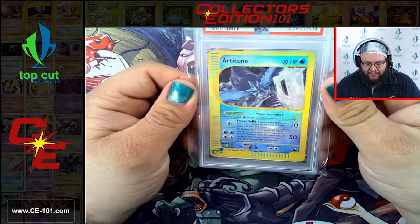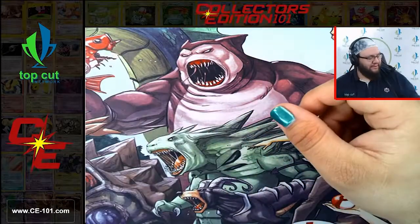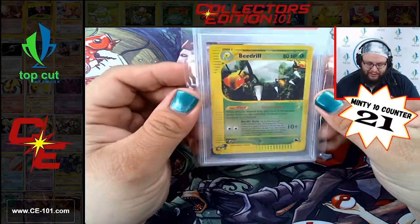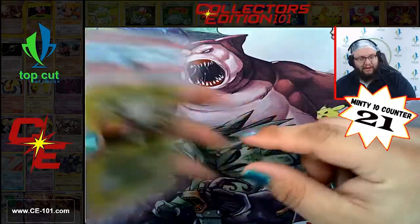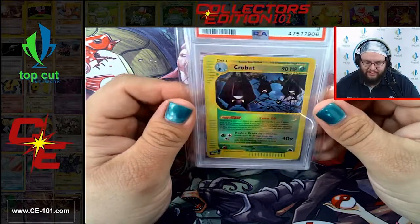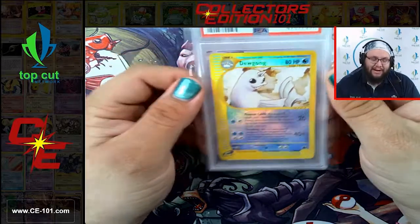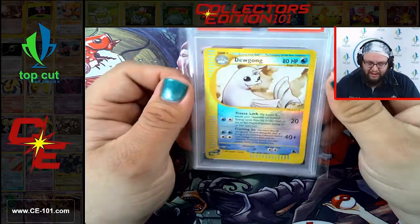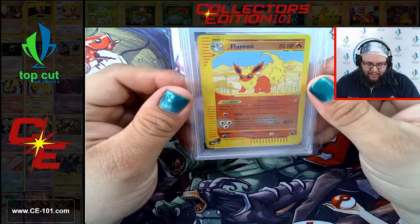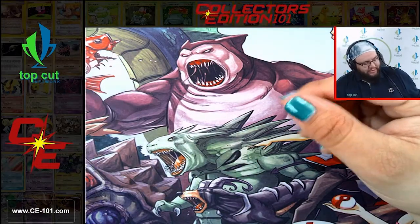Next up we have Articuno Reverse Foil from Sky Ridge, comes in at a 9 - fantastic artwork, that e-reader style. Got a Reverse Hollow Beedrill from Sky Ridge coming in at a Gem Mint 10 as well - super cool looking art with a little 3D animation style. Probat Reverse Hollow from Sky Ridge coming in at a 9 - very creepy looking card, I love it. Dugon from Sky Ridge coming in at a 9 as well. Larion coming in at a 9 - Sky Ridge Reverse Hollow - just kind of out chilling in the desert, vibing.